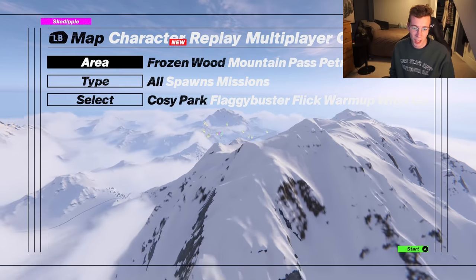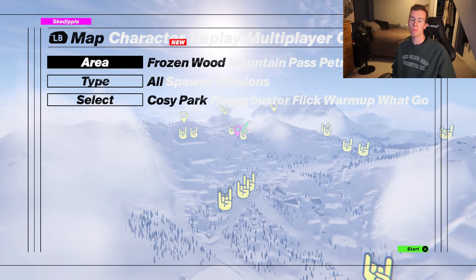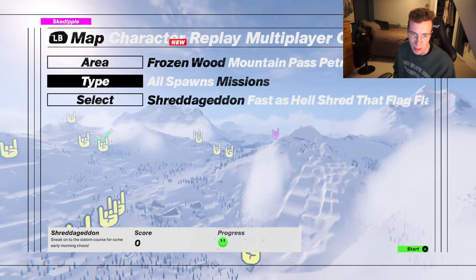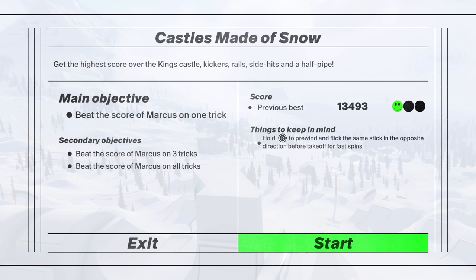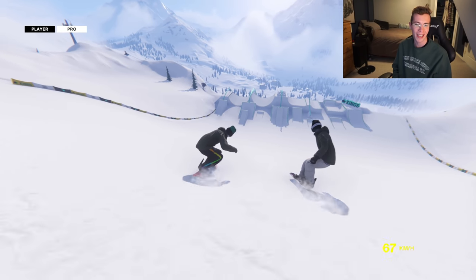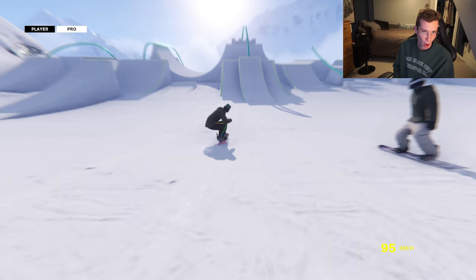When I spawn into Frozen Woods on the right side, you can see there's a huge park with some meaty booters, but I don't have it unlocked yet - I gotta keep going with the career. We have to progress and beat the score of Marcus on one trick. He looks half decent, I don't know if it's going to be possible.